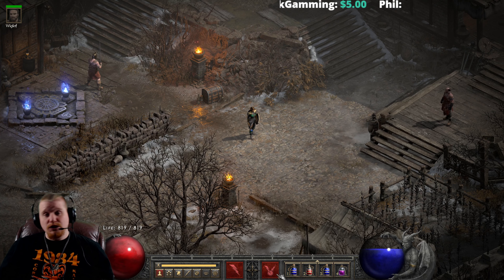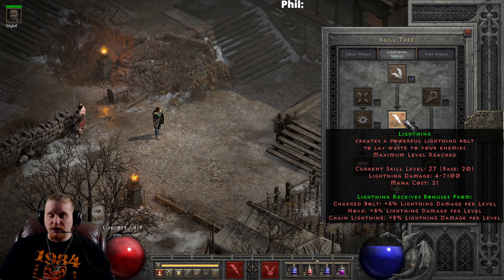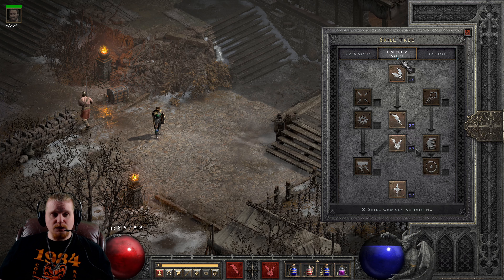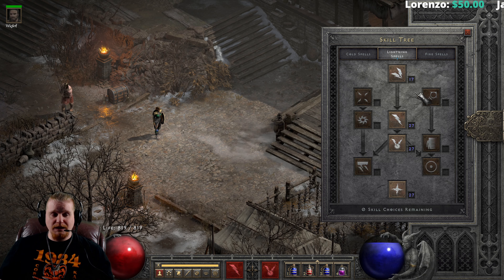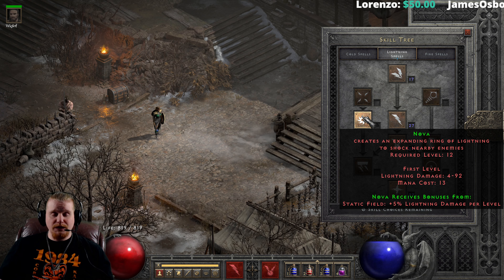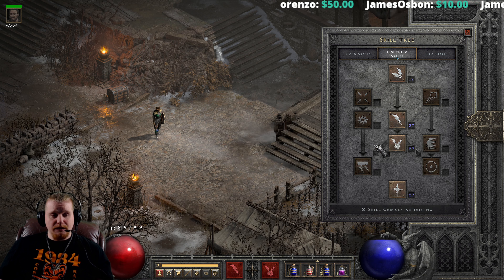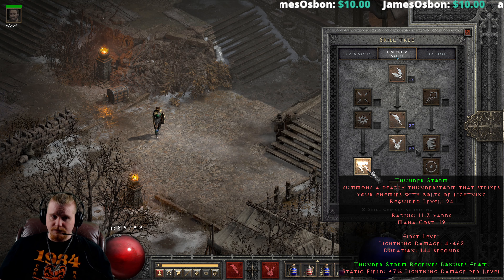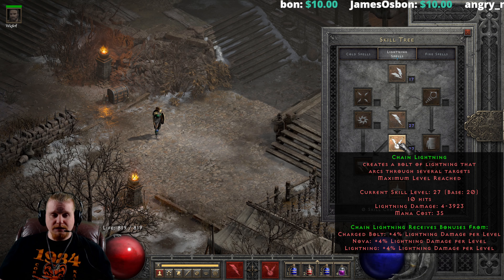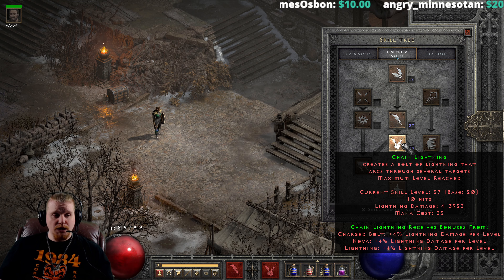In that situation, Chain Lightning tends to be the inferior choice and Lightning tends to be the superior one, because Lightning does a lot better versus a single target. In order of single target damage, it pretty much goes like this: Nova is the lowest single target damage out of all the abilities. Thunderstorm is the second lowest. Chain Lightning is the third best single target damage for Lightning skills.